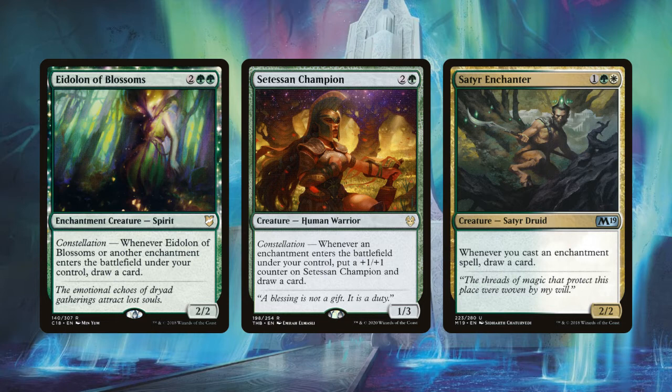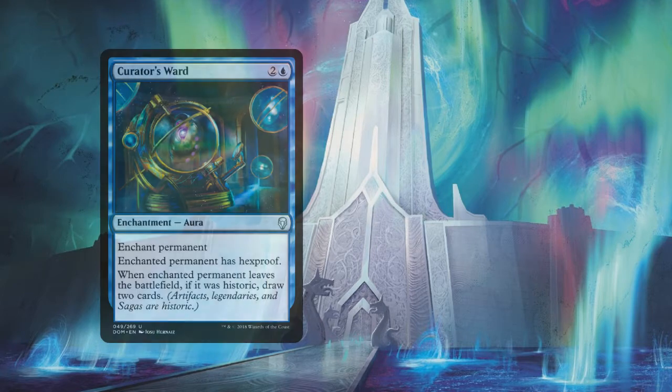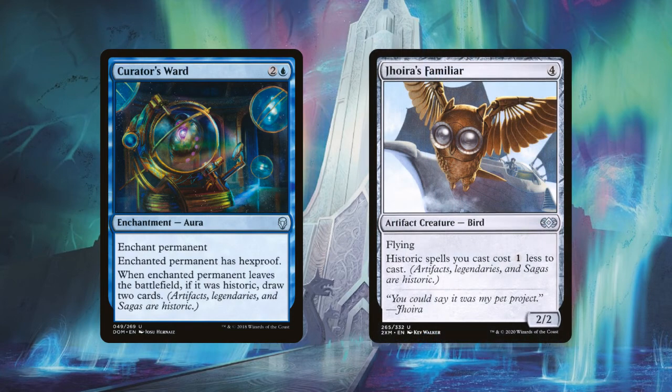Dominaria created a new card-type designation called Historic, which applies to all legendaries, all artifacts, and all sagas. Curator's Ward is an aura that can enchant any permanent, gives it hexproof, and when the permanent leaves the battlefield, you draw two cards if it was Historic. Put this on a saga — which will leave the battlefield in a few turns anyway — and you'll protect it from targeted removal, then draw two cards when it's sacrificed. Joyous Familiar is a four-mana 2/2 flying artifact creature that makes all your Historic cards cost one less to cast, which is worth noting.